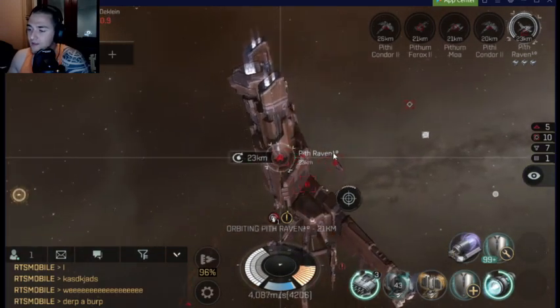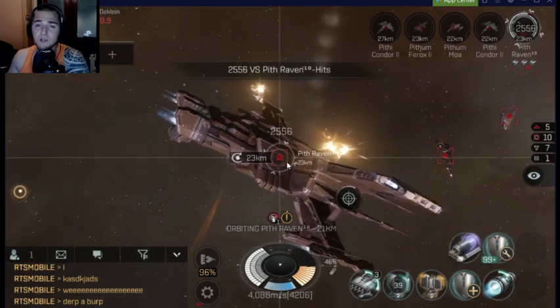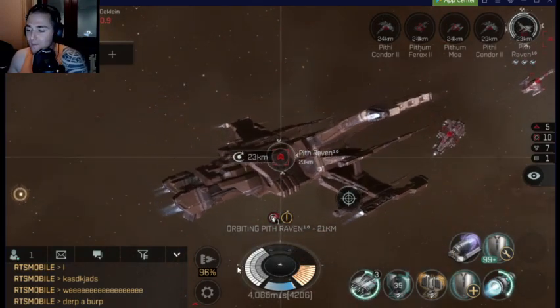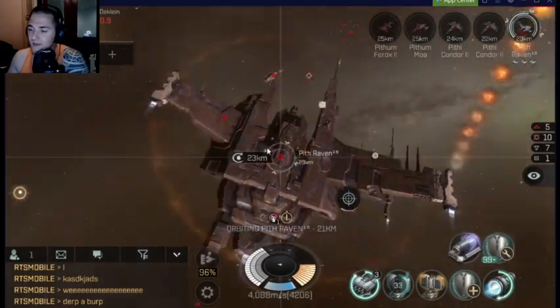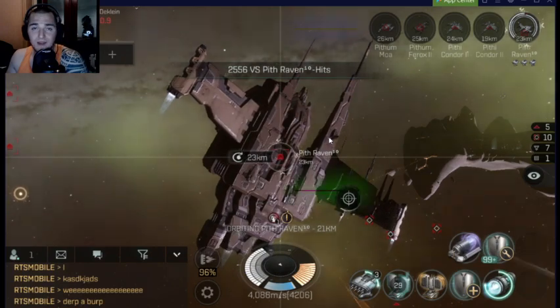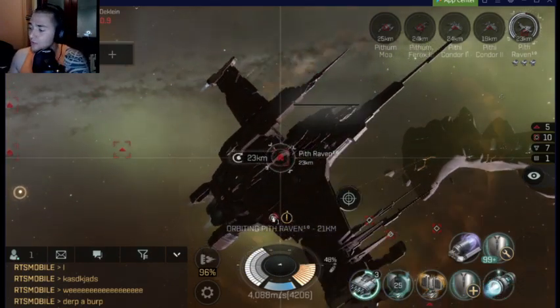This is a ship worth flying. It hits harder than a lot of cruisers, it moves fast like a frigate, and this thing is just God's gift to Eve Echoes. That's about it — thanks for watching this video. I love you guys. Hit that like and subscribe button. Randy out.